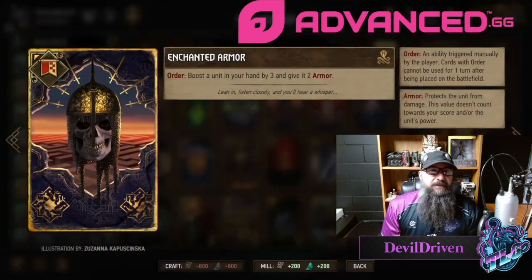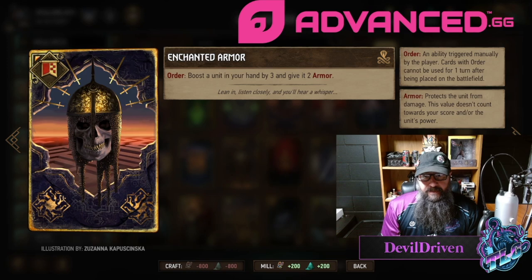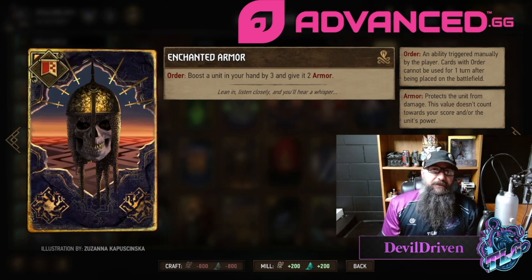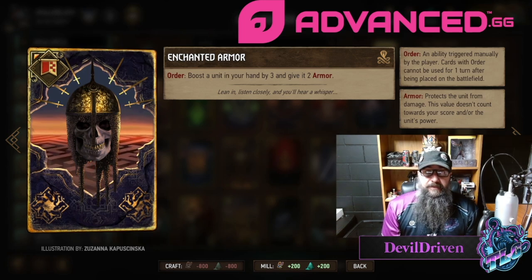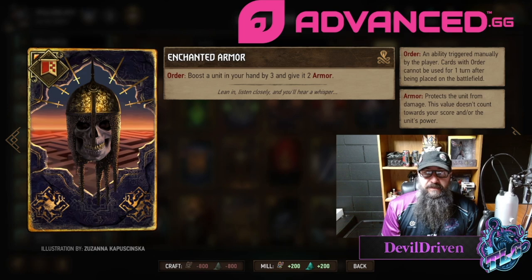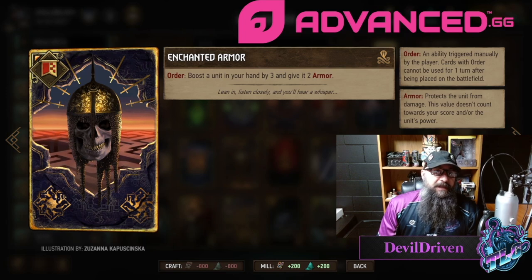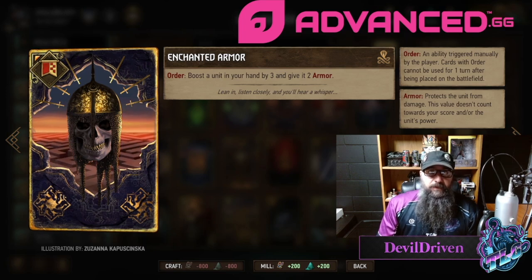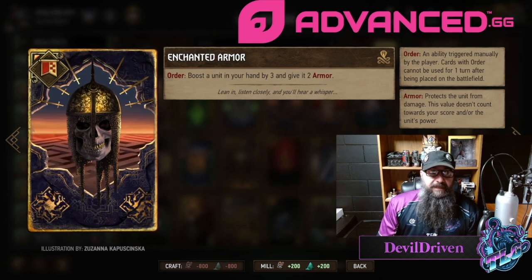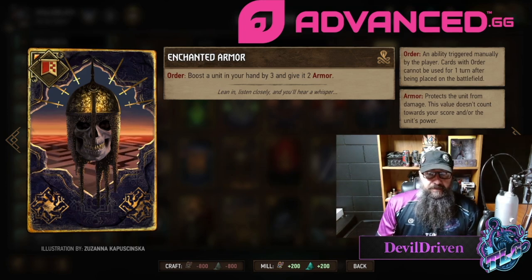Enchanted Armor now boosts a unit in your hand by three and gives it two armor. I guess you could use this with the new croc card which seems pretty okay. I'm not sure how it'll fit into the pirate synergy but we'll have to wait and see. I think it's a good change — carryover can always be kind of wild. You could also play this in dwarves, bump up say Broover or something, that's a possibility.